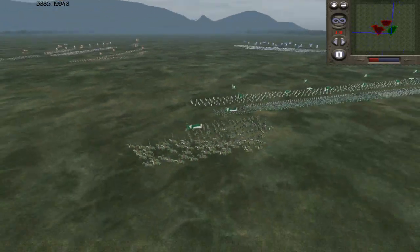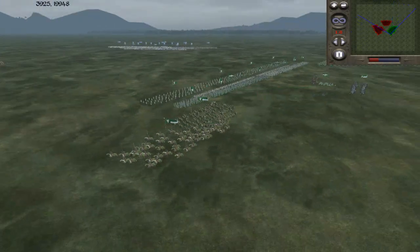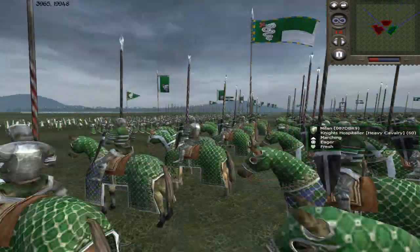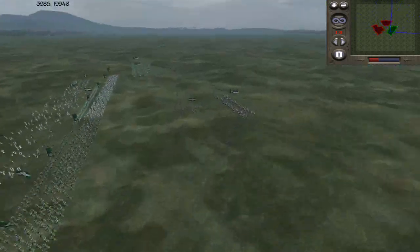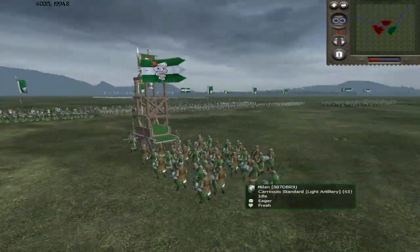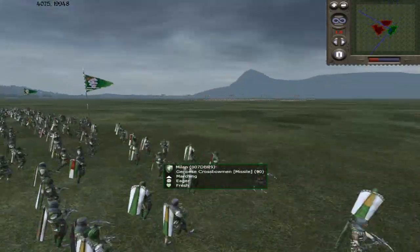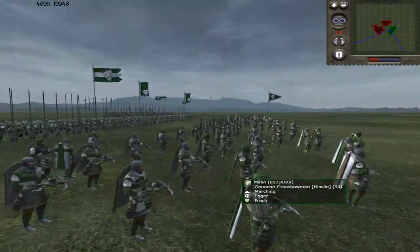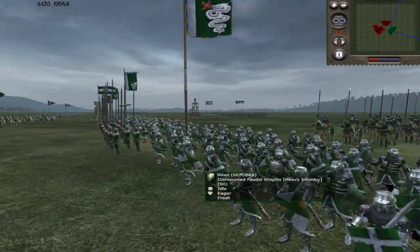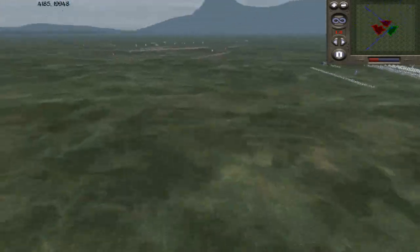So while the battle's starting, I'll read off the armies. Starting with mine: I have four units of Knights Hospitaller, all very upgraded, and a General's Bodyguard, which is my general. I have a Kakariko Standard, because it's great. Four units of Genoese Crossbowmen, two slightly upgraded Pike Militia, four Dismounted Feudal Knights, and four Dismounted Broken Lances. That's my whole army.